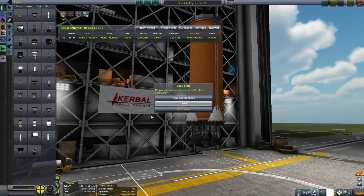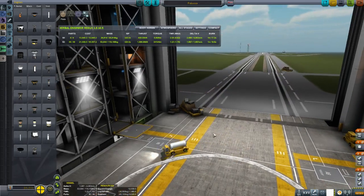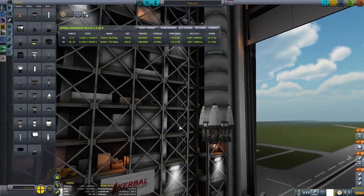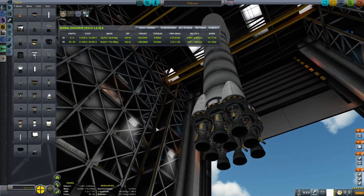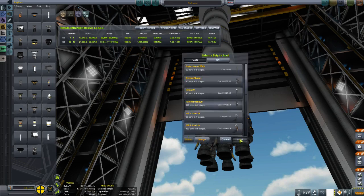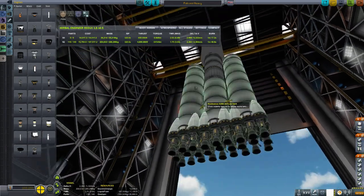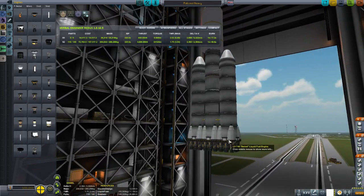Let me load up a craft to give you an idea of what you can do with these varied engine arrangements. This is a Falcon 9 replica — it's not exact but it's close. I've managed to get nine engines stuck underneath and made it look roughly like a Falcon 9. This thing flies awesomely because these are all T-45s and they all gimbal, so the amount of control authority is awesome. And if I load this up, we have a Falcon 9 Heavy — the same thing except with two more Falcon stages on either side. Awesome craft, and it looks the business too. By offsetting, snapping, moving around, and adjusting, you can come up with some really, really nice looking rockets.